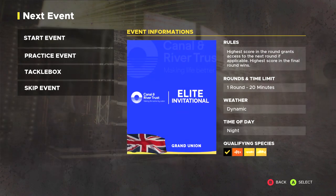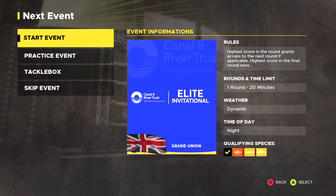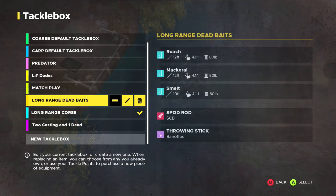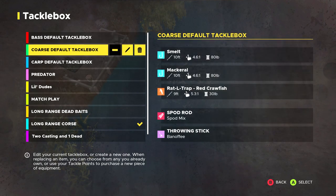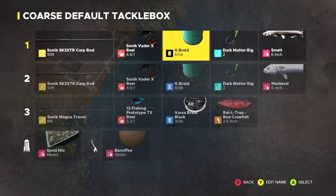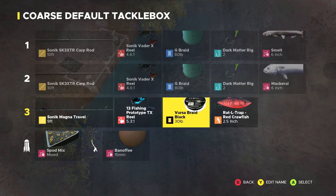We're starting at the Elite Invitational, which is in Grand Union, Night Time, Qualifying Species. Let's go to the Tackle Box. I'm gonna use my course Tackle Box for this and we'll see how we do.